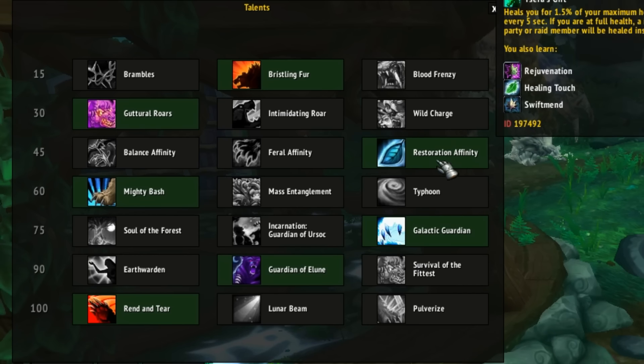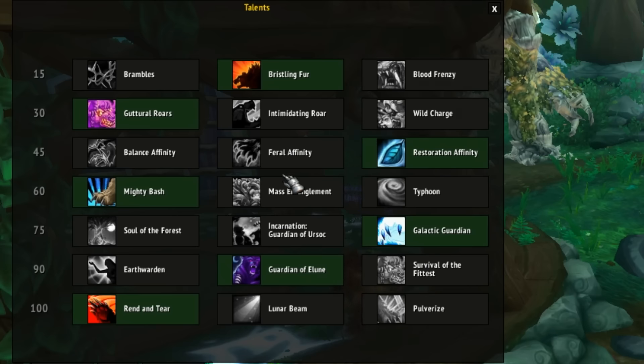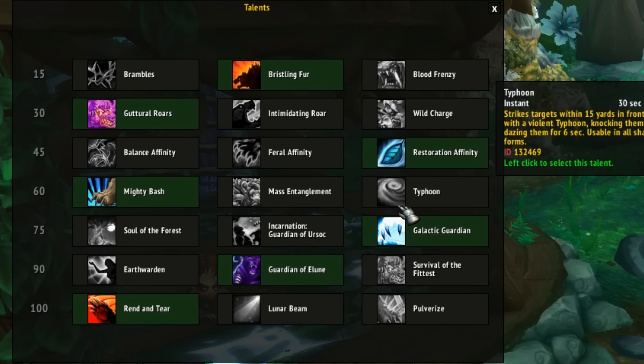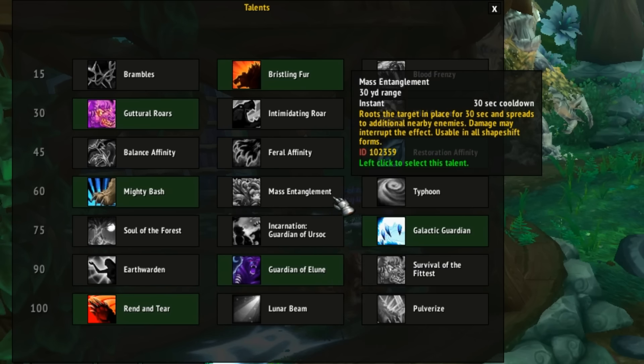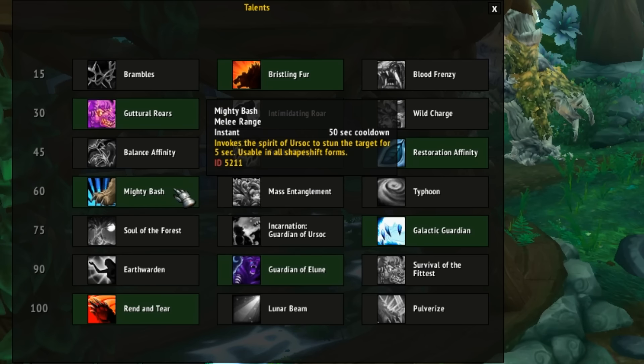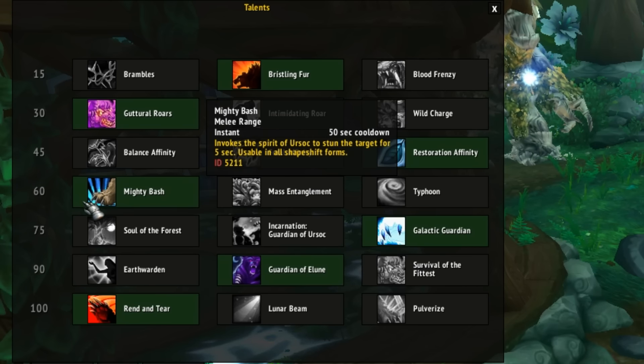In the Level 45 category, go with Restoration Affinity — it's the best option and heals you for 3% of your maximum health every 5 seconds, increased by roughly 50% with the chest legendary. In the Level 60 category it's mostly personal preference, but for raids people usually go with Mass Entanglement or Mighty Bash. I prefer Mighty Bash because it serves as a good interrupt or crowd control.